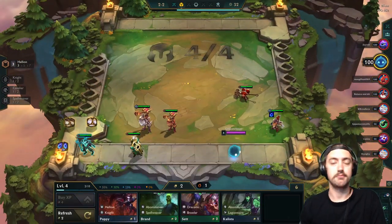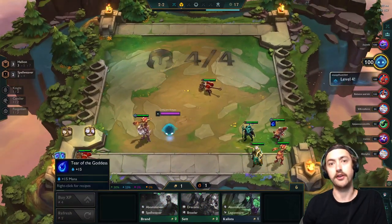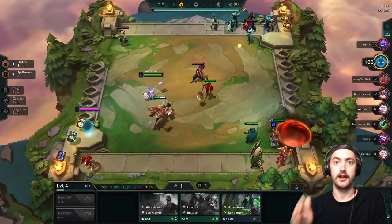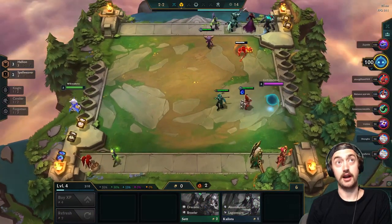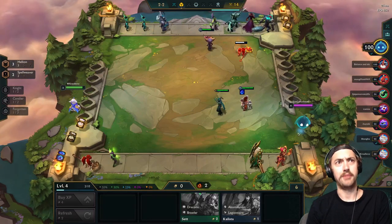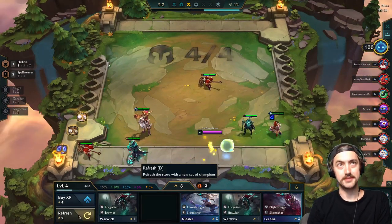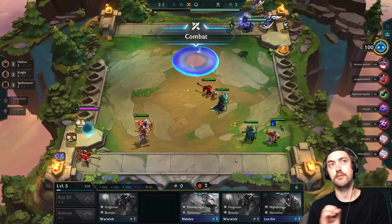The way that we play this composition is really counterintuitive — it's basically the complete reverse of how you would play the Hellion reroll. So after donkey rolling at 2-1 to hit your 2-star Hellion, it's basically all about just pushing levels and activating more traits. In the example game, I actually go up to level 5 at 2-3, which is super aggressive. I basically just want to be sure that I can continue to winstreak. This is a pretty aggressive lobby, and I don't have the best item slammed, and this is a build that you very much want to be winstreaking with.